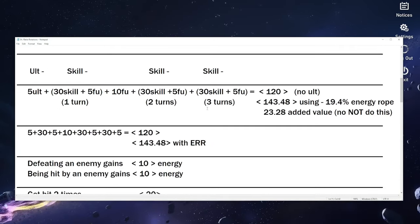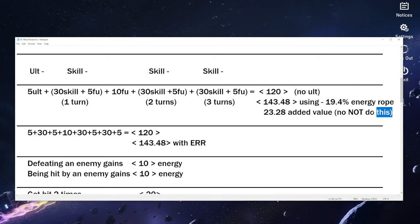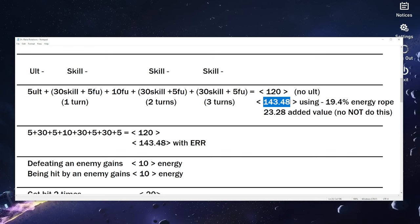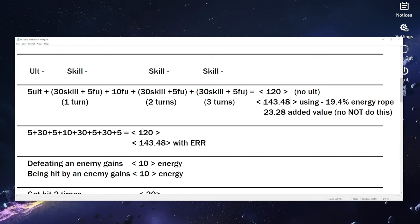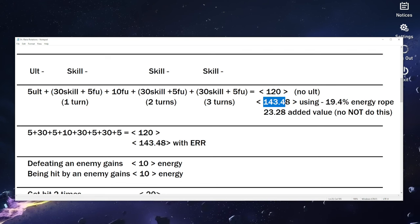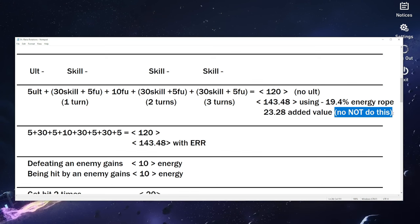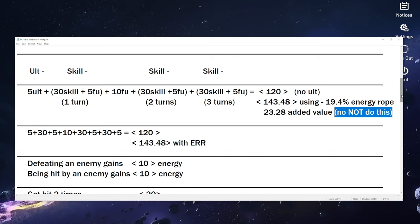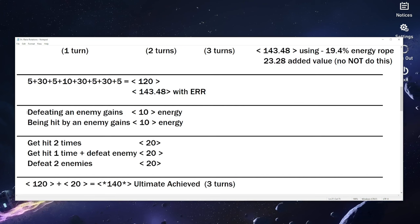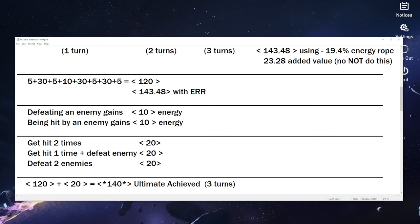Now, should you run an energy regen rope? An energy regen rope would give you just enough to ultimate in three turns without any other effects — no need to get hit or defeat an enemy. However, I do not recommend doing this. You'll end up taking a damage loss, and it's just not really necessary. As you can see in this simpler breakdown, defeating an enemy gains you 10 energy — any enemy on the battlefield.